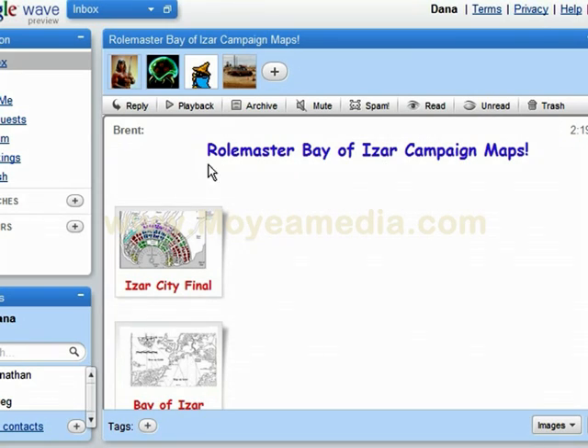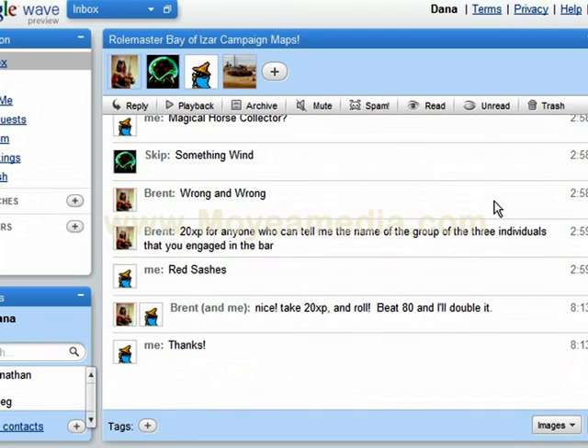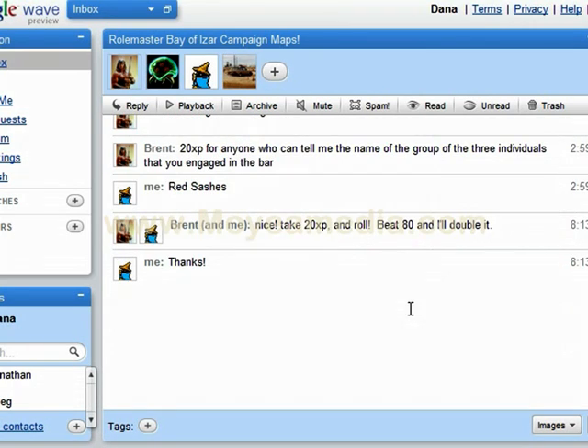So here we have a Wave built by my game master Brent and he is running this campaign. We're playing this weekend and so he was giving out some extra experience points based on what we can remember from our last encounter. He had asked a question here. I had answered it right. He'll double it if I can roll higher than 80.